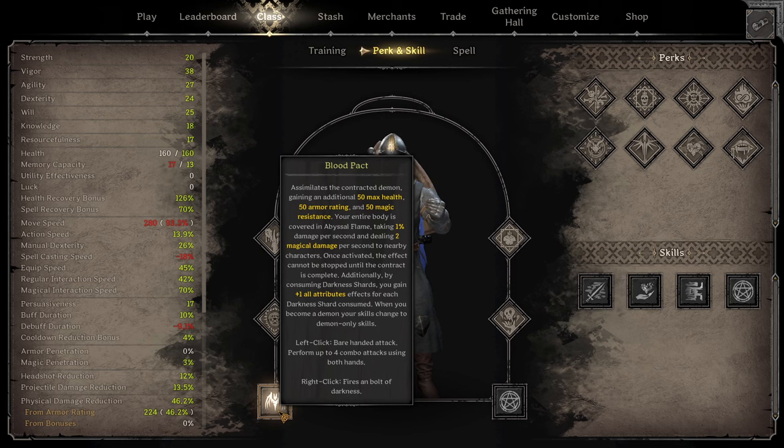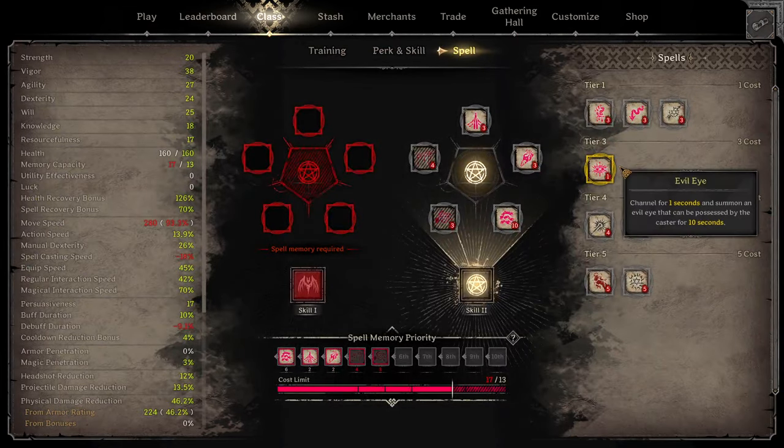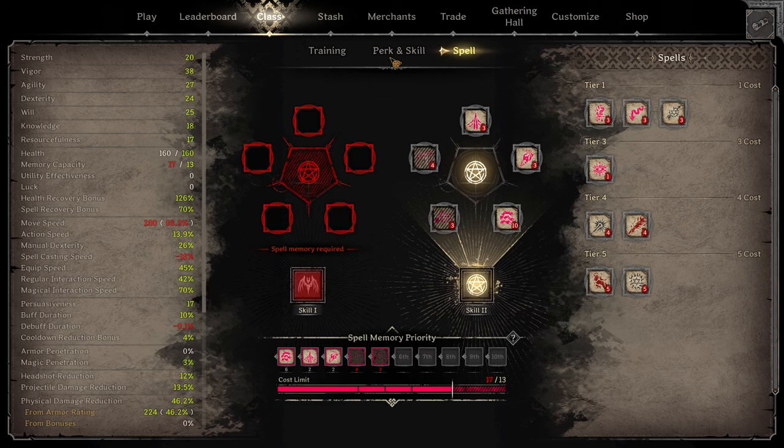There used to be two ways to stack Darkness Shards - technically there still are. One of them was by going to your spells and using a spell called Spell Predation. What this does is it removes all magical buffs from the enemy, and you gain 1 Darkness Shard per buff consumed. This used to work on your own teammates, so if you had a bard you'd bard buff a bunch, use Spell Predation, eat all the buffs, and you'd get plus 10 all really fast. Now that doesn't work - you can't use it on your own teammates.